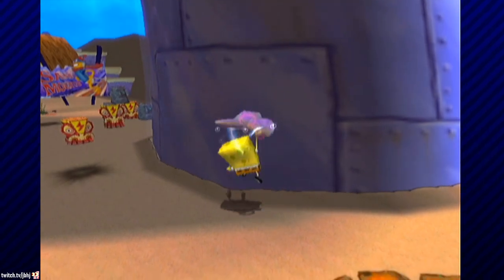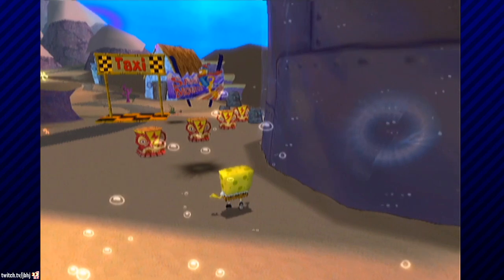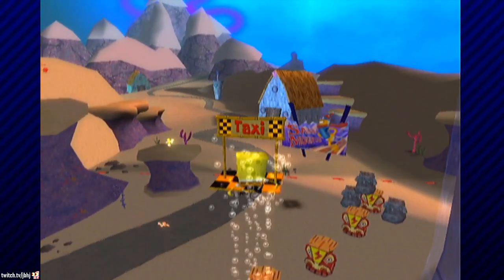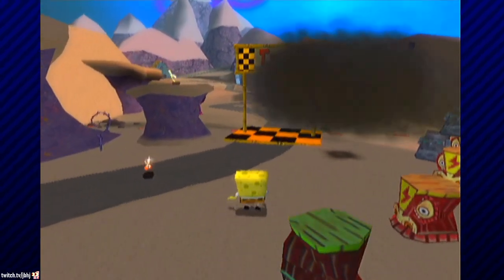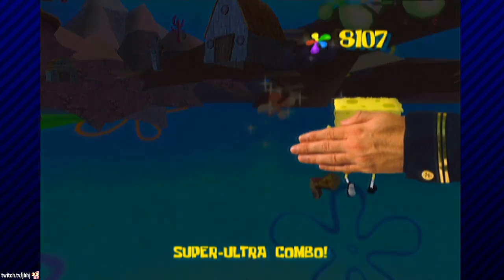Now comes the part where you get to lag clip. First, stand against the wall and press the cruise bubble and the bubble bowl at the same exact time. If successful, you'll hear a ticking sound and SpongeBob will walk differently. Then do a bash, touch this thunder tiki, move the cloud to cover your screen, and then start mashing the cruise bubble. This will clip you right through the ground.